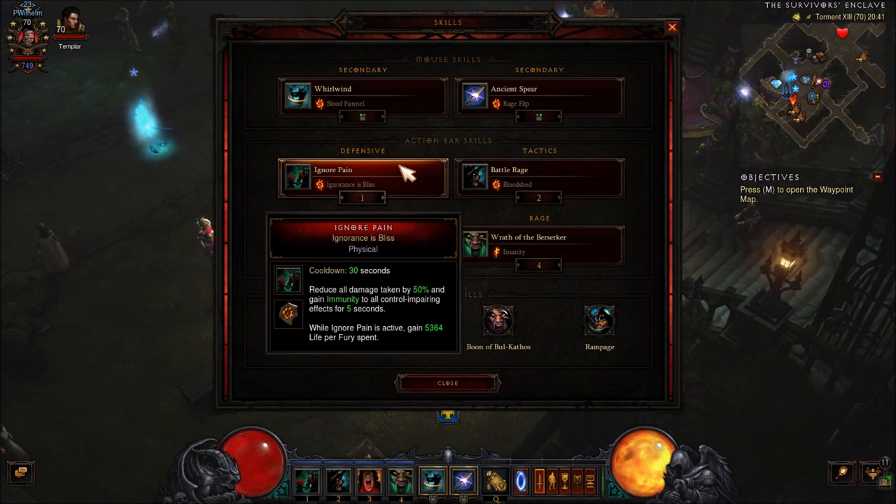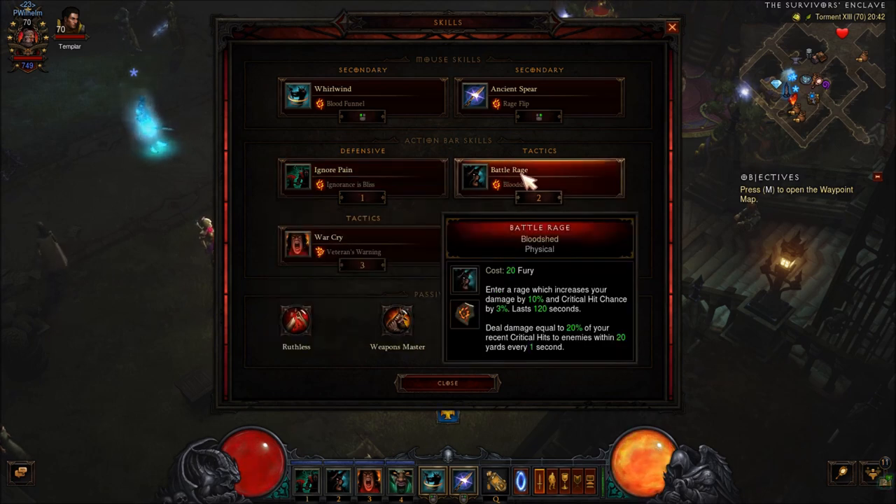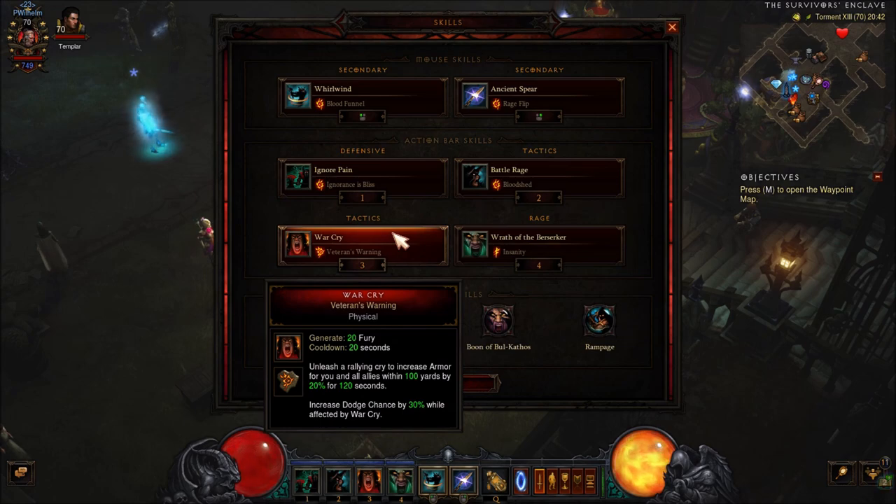Ignore Pain, Ignorance is Bliss rune — for the 50% damage reduction. Your belt will increase the duration of this skill, and while channeling your Whirlwind you are spending Fury, so you will get life back for each Fury spent, which is great because this is just healing you. Battle Rage, Bloodshed rune — this will increase the damage and also the Critical Chance, and it will also deal 20% of your last Critical Hit damage to enemies in a 20-yard radius.